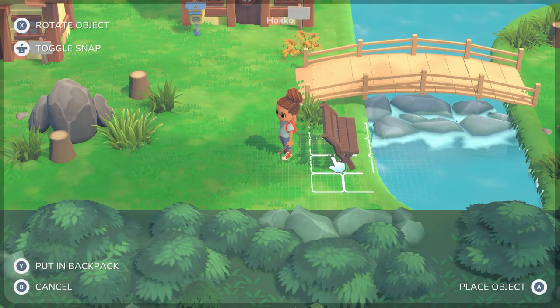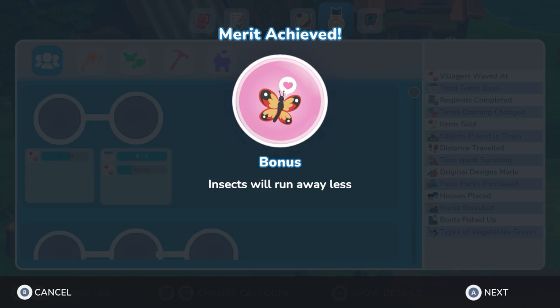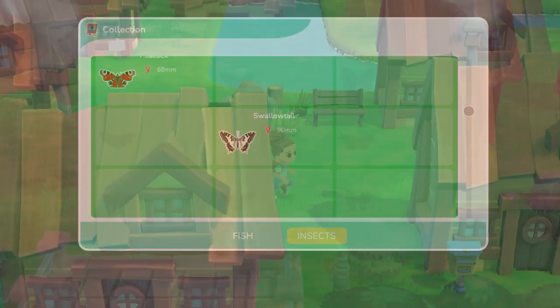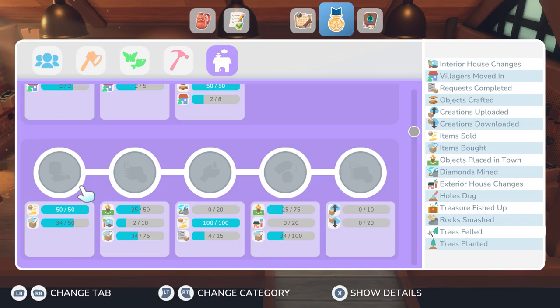So the more you wave at villagers, cut down trees, plant flowers, harvest fruits and veggies, and so on, the closer you'll be to unlocking new features like sprinting, the bomb, bronze pickaxe, minimap, fish bait, and more. But the problem is that the system is very strict — you'll only unlock things chronologically, and this reduces the pace at which you're getting rewarded for your hard work, which I found a bit frustrating.